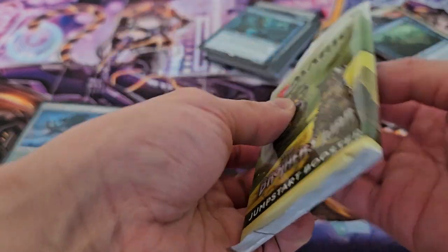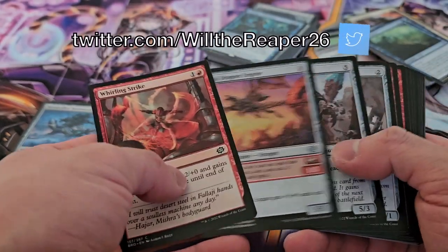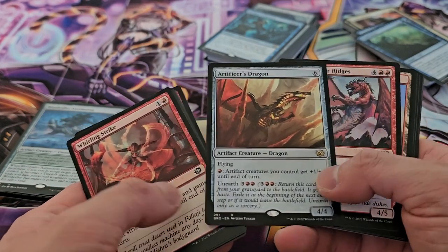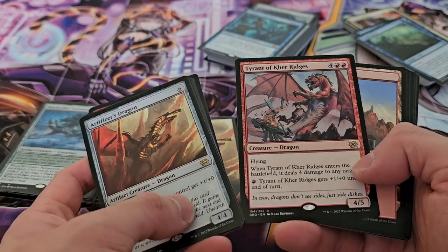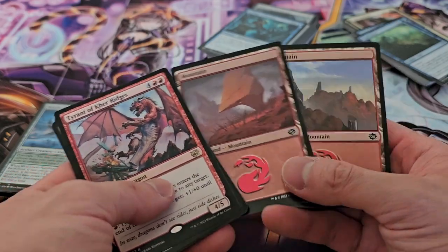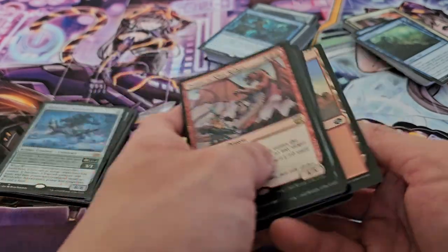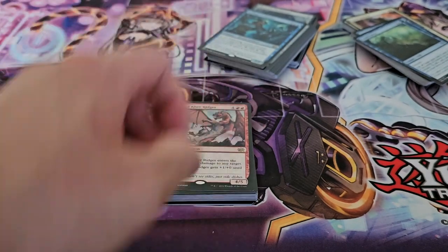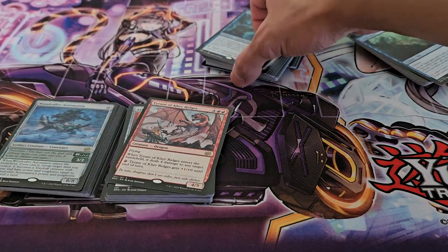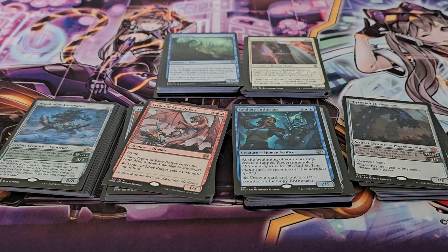Last pack for today — we have red, Welded. For this one our first rare is Artificer's Dragon and we have Tyrant of Kher Ridges as well, which is really interesting. We have our Mountains — no alternate artworks this time — but we have our two foil Mountains, which is definitely very nice. It seems like there are only two different artworks you can get, which makes it easier to collect a full set in that particular artwork. This was definitely really fun and interesting to see what was inside each of these packs.